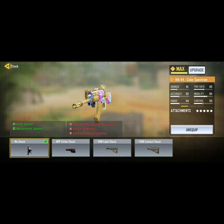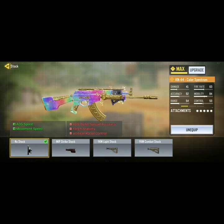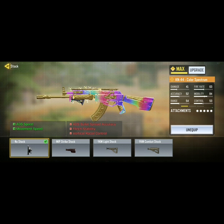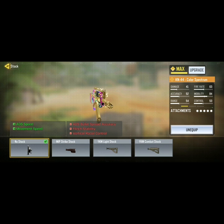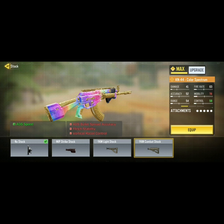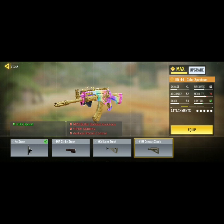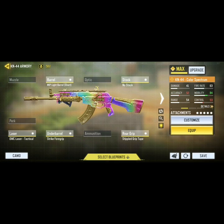Then we have the No Stock, which improves mobility like crazy — it's going to improve movement and ADS speeds. But there are some costs: ADS bullet spread accuracy, flinch stability, and vertical recoil control will all take a hit. You can also play the other stock option if you want more control with a little less mobility, but it's still going to be pretty good. With the lateral recoil on the KN-44, the quick class is pretty hard to use.